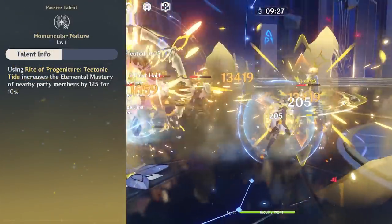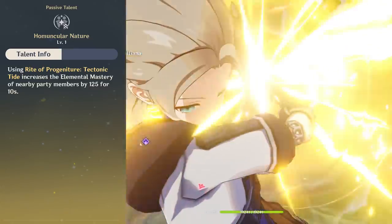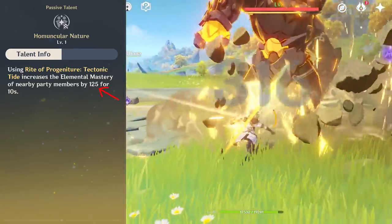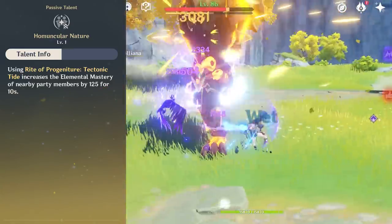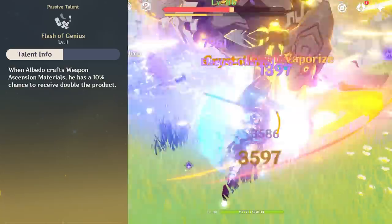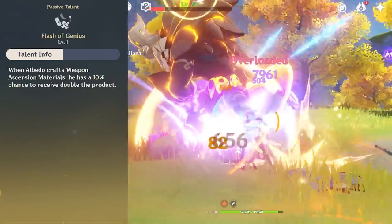Additionally, one of his passive talents makes it so Albedo boosts your party's elemental mastery by 125 for 10 seconds after casting his ult, which is a huge damage buff for your party. On top of that, his passive talent for crafting can also save you hundreds of resin in value.